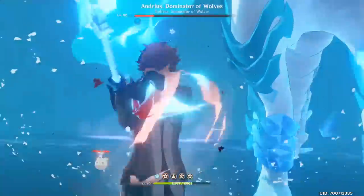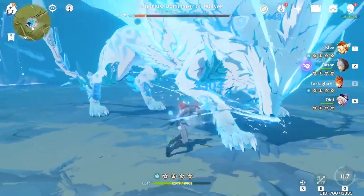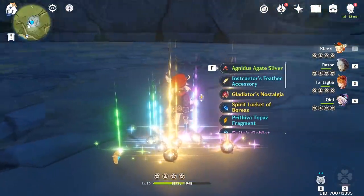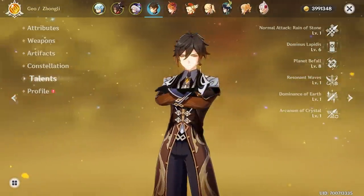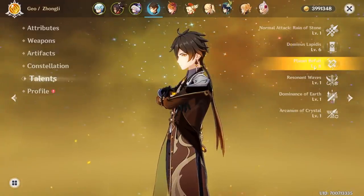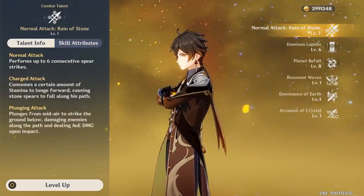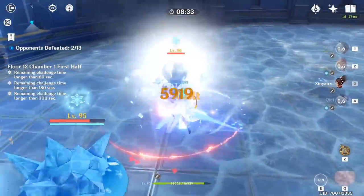After you identify the character's true potential, the next step is to create a long-term plan for their talents. Since your only source of materials to improve talents past level 6 are the weekly bosses, you are left at the mercy of randomness to grow in power. This is why it's crucial to decide which talents to focus on first, since the more you level one up, the better it becomes. If you spread yourself too thin and level all 3 talents at the same time, you could end up with less desirable performance, since it's very rare that each talent provides the same amount of value.